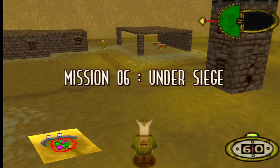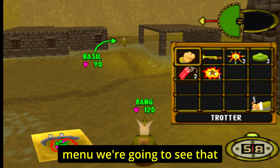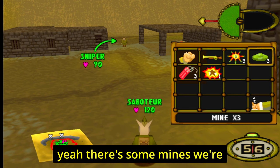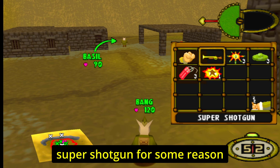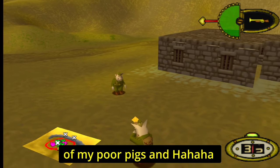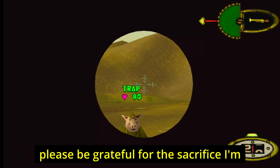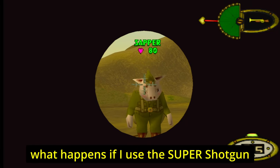Notice how my pig is walking a bit slow and funny — the more you hurt yourself the slower you move, and if you're really damaged you can barely move at all. Looking at a more promoted pig's menu, the shotgun is now called a super shotgun.